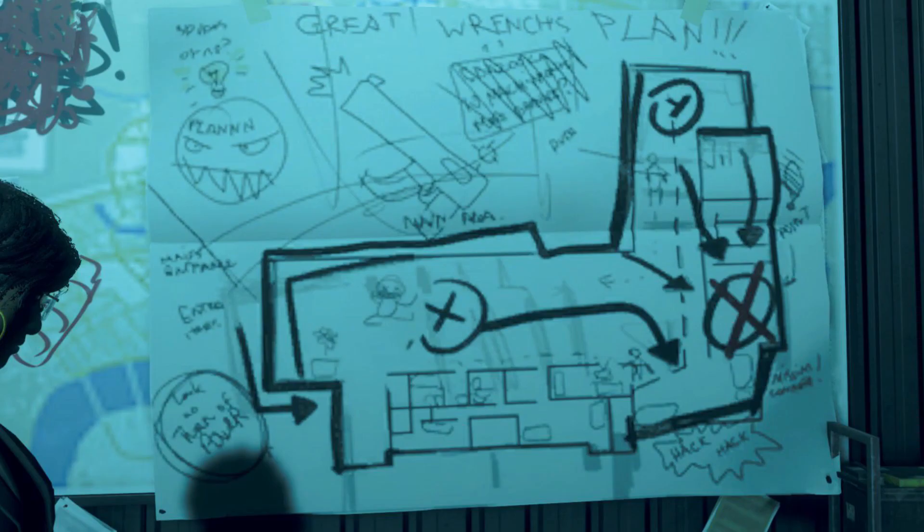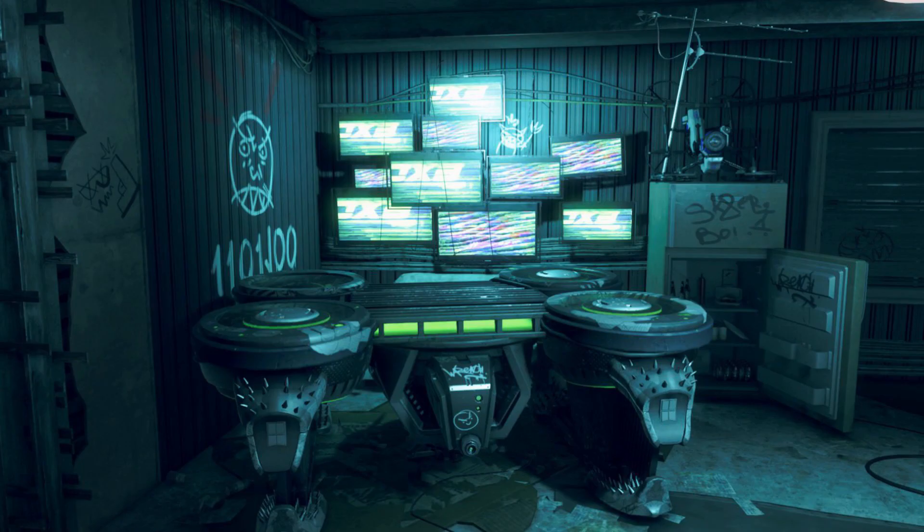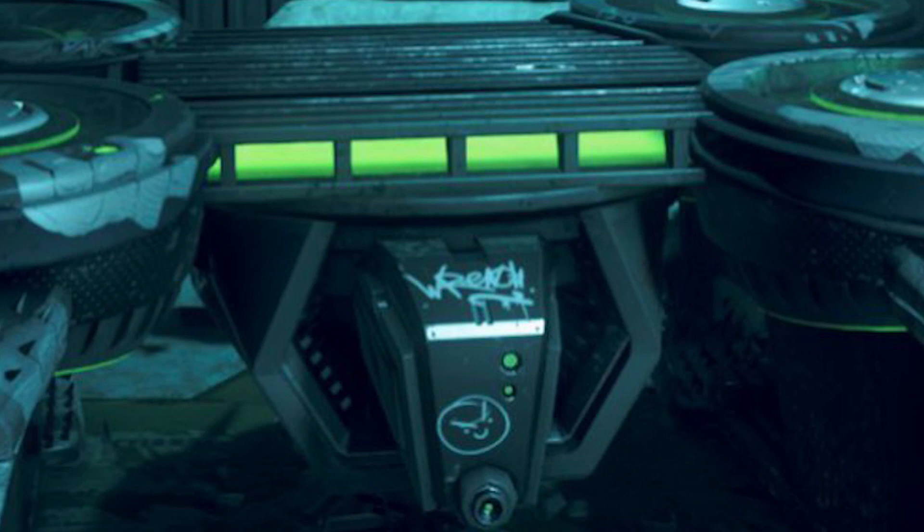We're also looking at this Great Wrench plan, which is probably one of the missions upcoming in the Bloodline DLC. And we're also looking at a cargo drone — this one has spikes and says Wrench, so that's probably his personal drone. When I stood in front of this drone, it says press triangle to play. I clicked triangle, but nothing happened yet.